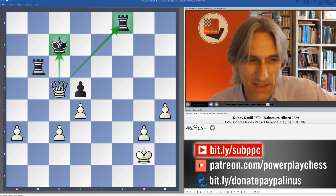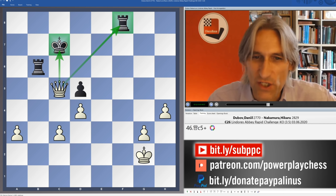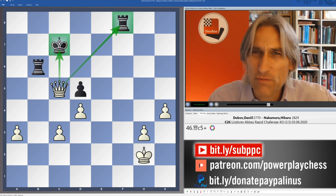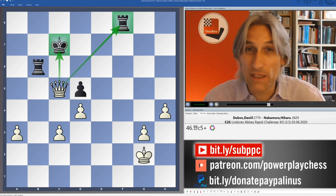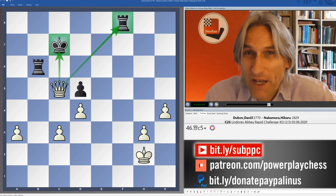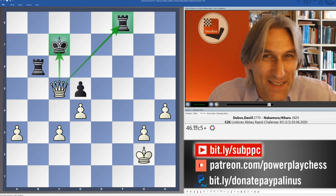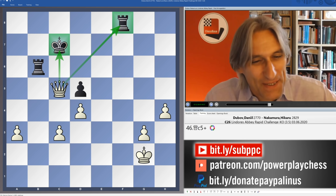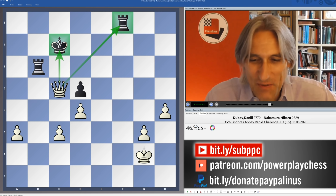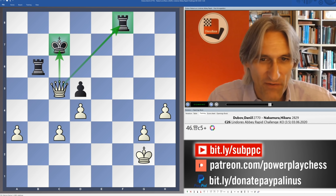Dubov said that in this Armageddon he wanted to play something sharp and something strange — well, he managed to do that with this opening. He said he felt extra motivation because after Nakamura defeated Carlsen in the semi-final, Nakamura had proclaimed that whoever wins the semi-final match would go on to win the tournament. Well, not so fast. Dubov certainly produced some excellent chess on day three of the final.